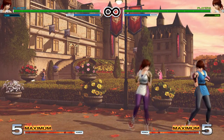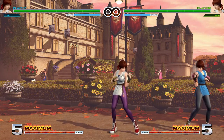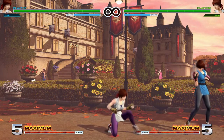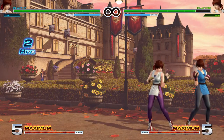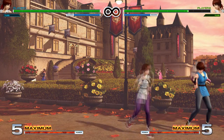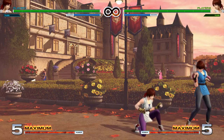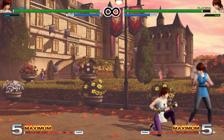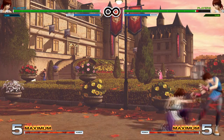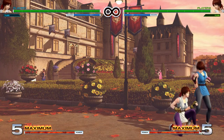Her crouching heavy punch on block is pretty unsafe so don't just keep doing that up close. Both of her crouching light buttons are positive on block — they're both pretty good. You can get a couple of light kicks in a row pretty quick, same with light punch. Crouching light kick is really good because it's low. So if you want a real low, start off with some light kicks, then go into light punch — the button that is special cancelable. Like light kick, light punch, and then special cancel.